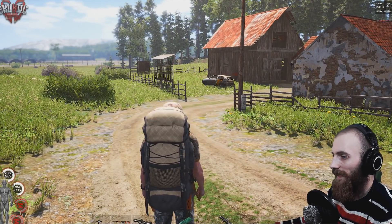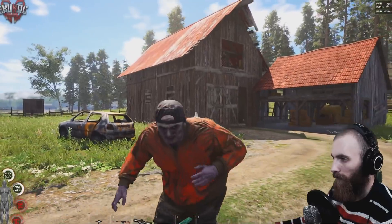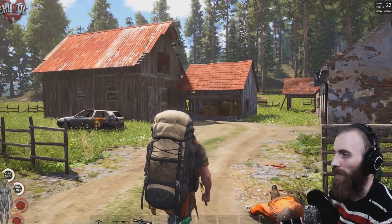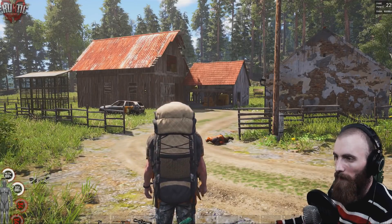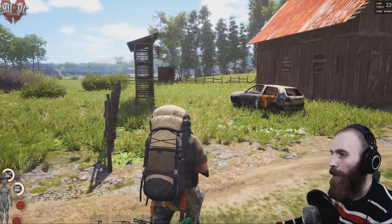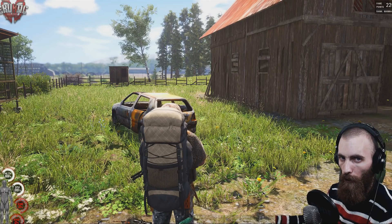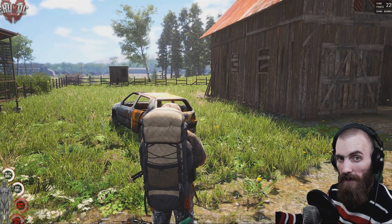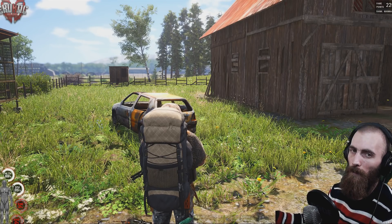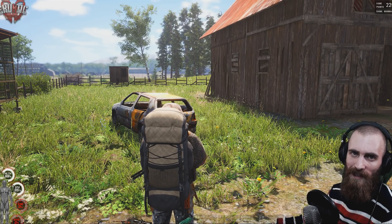Sometimes I have an easier time meleeing puppets in first person, and sometimes I use third person — it just takes a little practice. But once you figure out how to maneuver, you'll have no problems. Always have some kind of melee weapon for those tough puppies. It saves you a lot of bullets and gives you an advantage: if you're shooting puppets with bullets you give away your position and become prey — always be a predator.